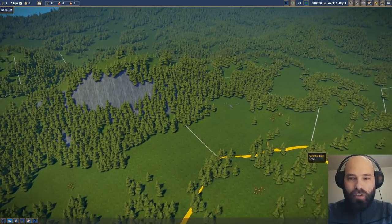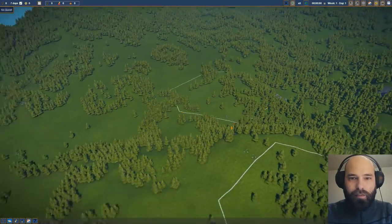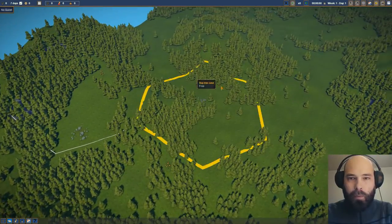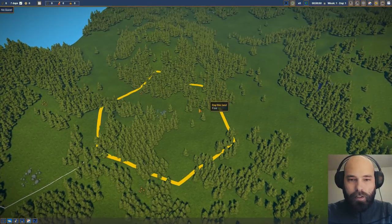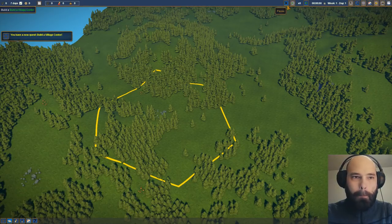Now in the last episode, in the first look, I started in a different spot. I'm going to move slightly differently this time. I'm actually going to go out here, and this is where we're going to build our first little village. We're going to take this plot of land for free, and then as soon as we start time moving again, we will get a quest: build a village center.